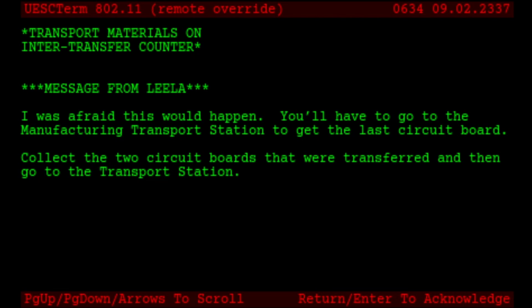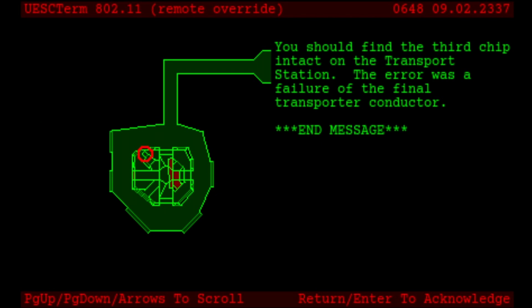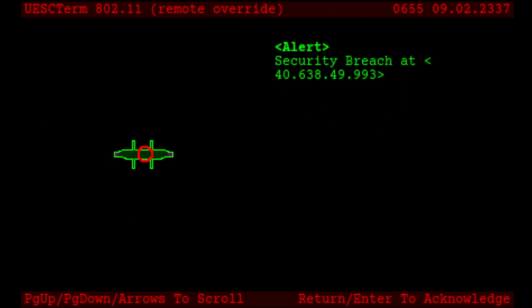So we were able to grab at least two of these circuit boards from the receptacle lockers. We need to go to the transport station for the last one. Take the elevator here to access the main processor tunnel — this elevator is somewhat easy to miss, so it's good that Bungie put it on the map in the terminal. You will find the third chip intact on the transport station. The error was a failure of the final transporter conductor. End message. This will end up being where we go to get the final circuit board — it is a tower called the AMS tower on the map. There is also a security breach alert pointing to the Garrett White terminal, although technically the wrong room is shown.